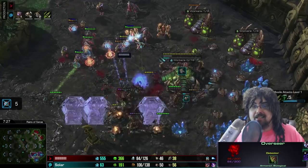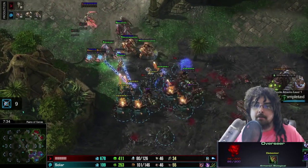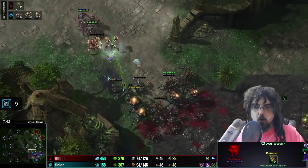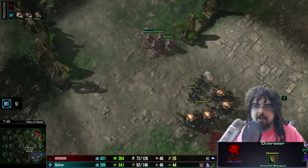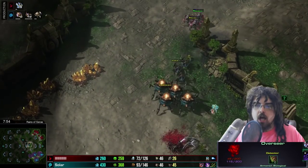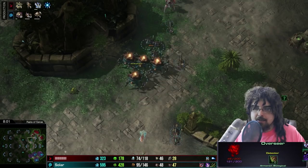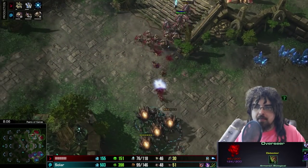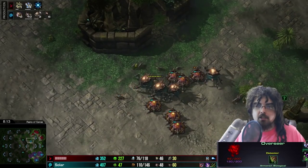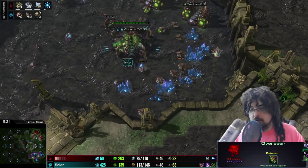This Protoss attack is very, very strong — Neeb is not a player to be trifled with. Solar is being put to his test, but he is clearly able to get a concave, even bringing a couple of drones off the line, knowing that if he can defend this push, his opponent is going to have a very hard time taking a third. The Protoss' biggest weakness is that their units need to stay together — so if you hit them on multiple fronts, they crumble. The moment a third base is established, you can sweep in there with Mutalisks from one angle, and your roach-ling, sometimes Ravager army from another.